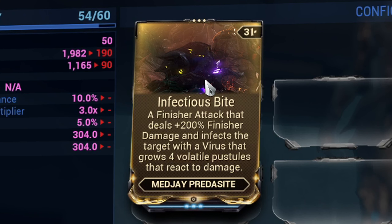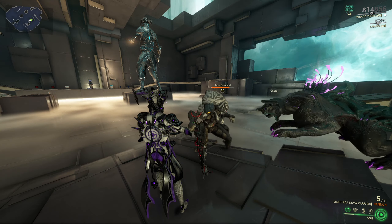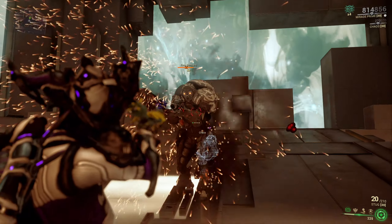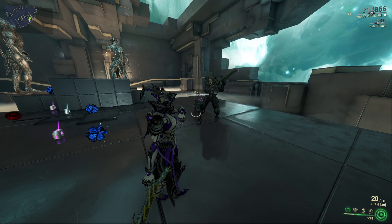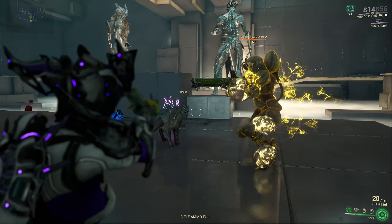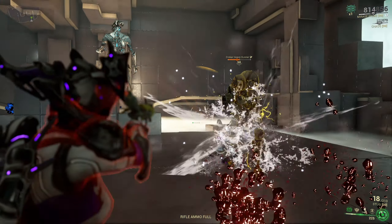The second Predacite on the list is the Medjay Predacite. The first mod he comes with is Infectious Bite, which unlocks a finisher attack that deals 200% more damage than a normal attack. After the finisher, the enemy will get covered in 4 volatile pustules which increase in size if you damage them. The pustules blow up after 3 seconds, dealing all the damage and potentially applying a viral status proc.